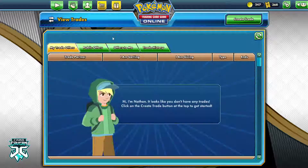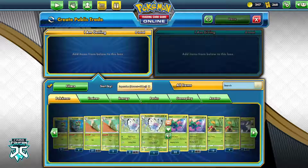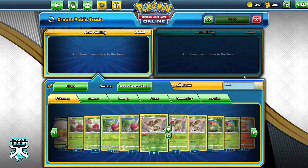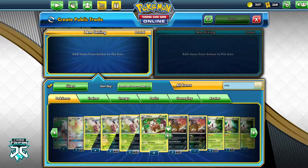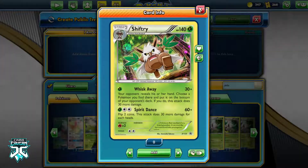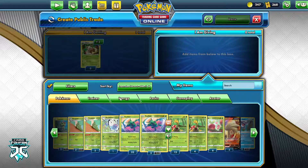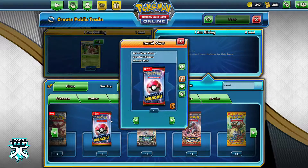Now we're going to discuss the Create Trade section, because that concludes our understanding of the tabs. We've got a Public Trade — you can easily see on the top it says 'I am getting,' and everything you add on this side includes every card in the game. So let's include one that I don't have — Shiftry. I do not have any Shiftry, but I can put it on this side because I am asking for it. Then I can go to this side and add any number of packs from my For Trade section.